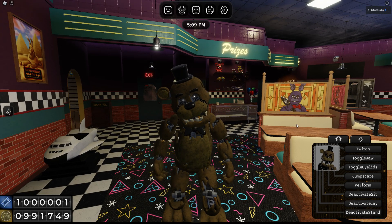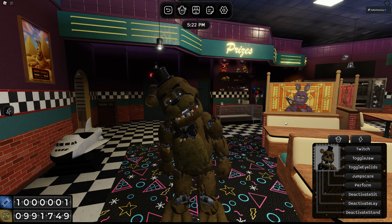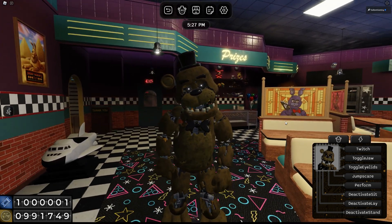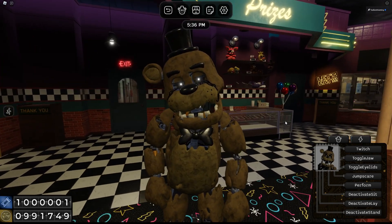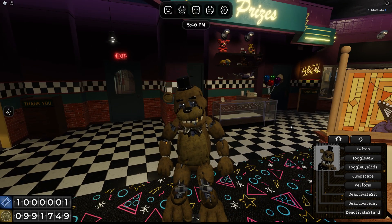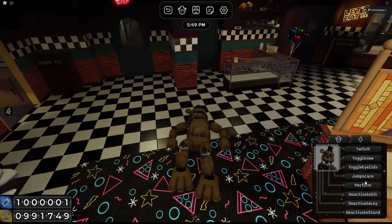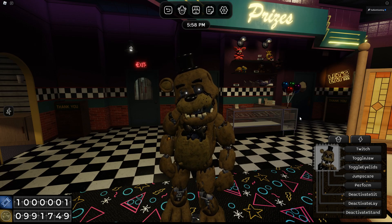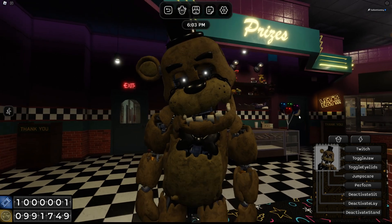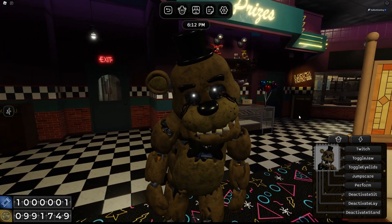We have a deactivate sit — flop down, Freddy. Classic Golden Freddy pose too. Let's go ahead and stand up. Was he screaming? Were those the hydraulics or was he just screaming as he stood up? Because if he's screaming, then I could totally relate. We have a deactivate lay as well. That had to hurt — he looks like he hit his head on the floor. He's got a concussion. Freddy, stand up. There we go. We have a deactivate stand as well. What is that sound? So here is his deactivate stand — you can't really tell because his eyes don't really close.